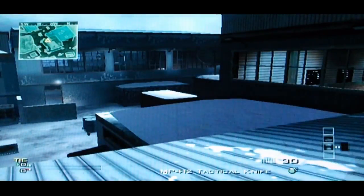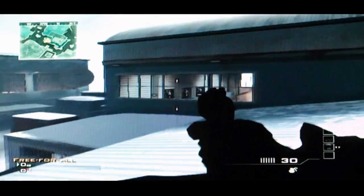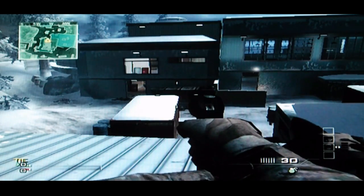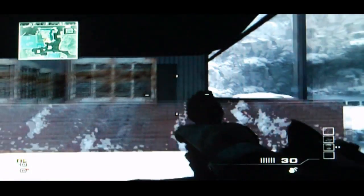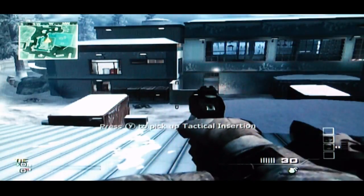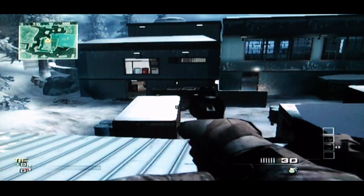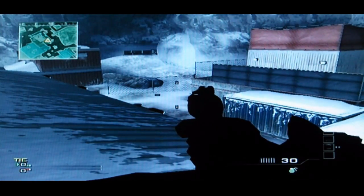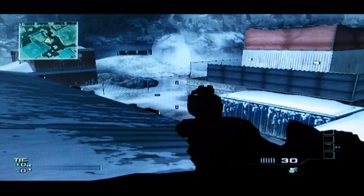I'm showing you how to map Outpost on Modern Warfare 3 for the Wii. This is a continuation from the on-top-of-the-roof Outpost glitch. So you're going to have to go watch that video. There will be an annotation on the screen or a link in the channel description. So if you don't know how to get on this roof, go click on the annotation or the link in the description.